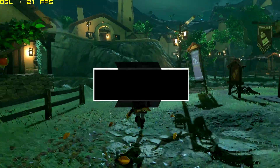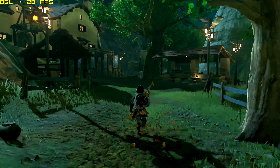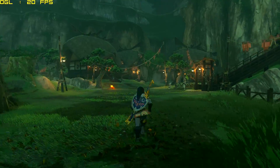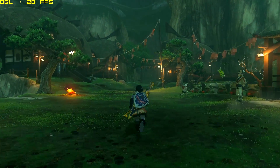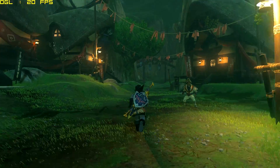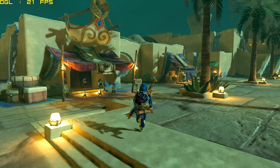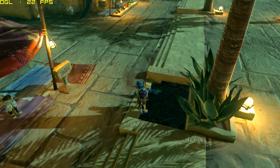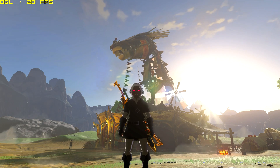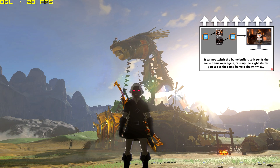Why does Breath of the Wild lock to 20 FPS mostly in towns and villages? There are a few ongoing theories and facts regarding this. The first is increased AI and NPC presence with individual paths and behaviours, increasing overall load. Secondly, the game runs on a double buffer V-Sync. In Breath of the Wild, this leads to frame locks in stages from 30 to 20 and 20 to 15. If the emulated GPU does not feel that it's receiving sufficient power, the frames will drop. I'll link to a much more detailed video below.